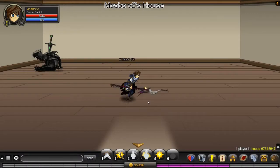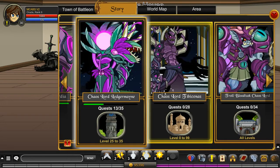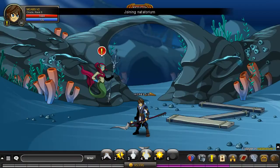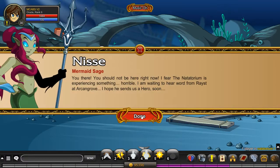Hello everyone, welcome back to the next episode of the let's play series. We're carrying on with the Ledger Main story as usual. I haven't done anything since the last episode, so we're going to Natatorium, which has a really annoying puzzle sort of thing. But first we're going to do some other quests which aren't so bad.